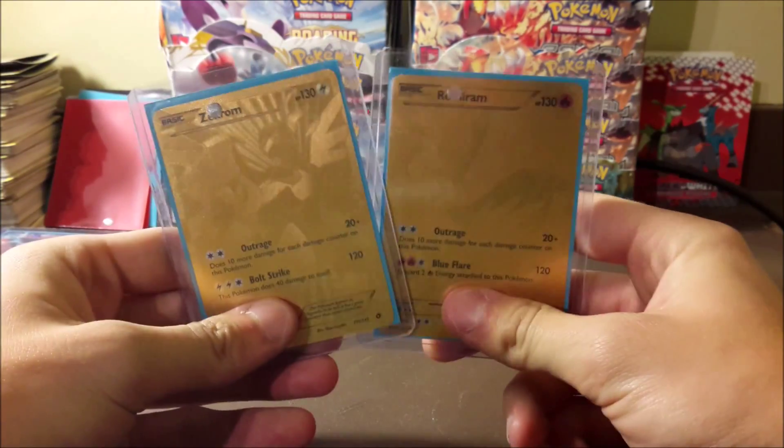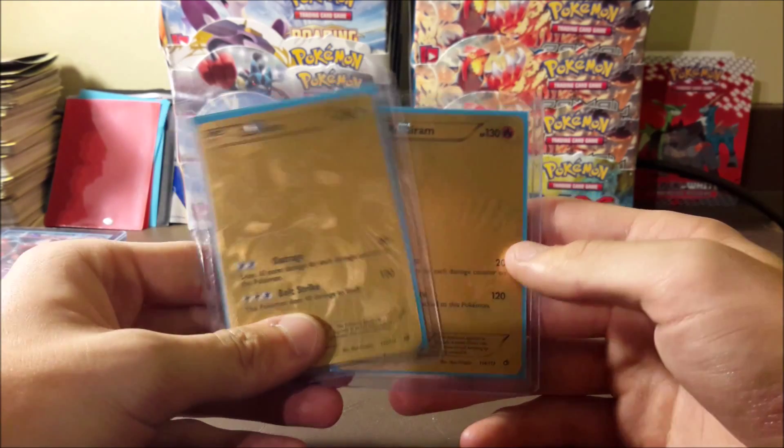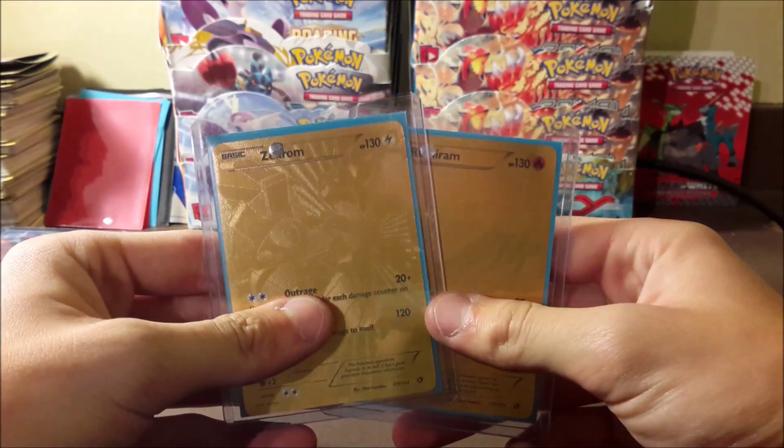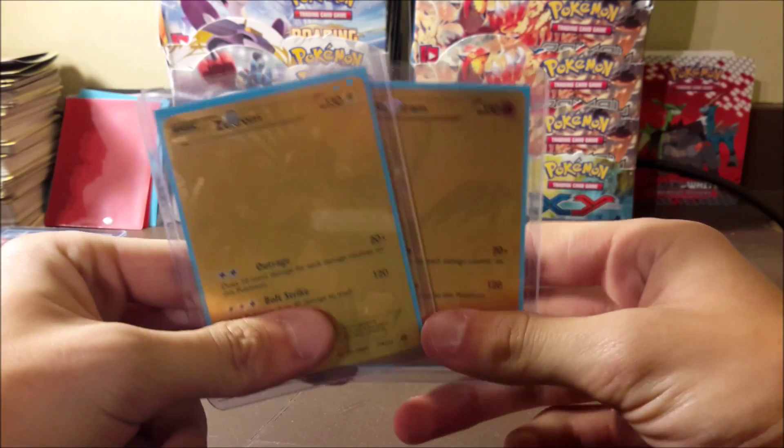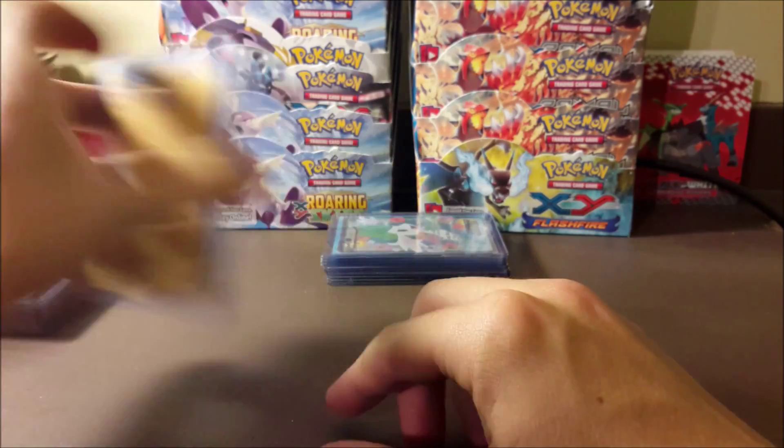I got both of the gold cards — the Zekrom and Reshiram full arts, they're secret rares. It's pretty cool, I've never owned one of these. I still want to get that silver Dialga from the Phantom Forces set, but I got these two for really cheap.